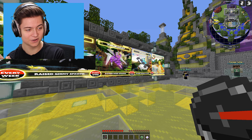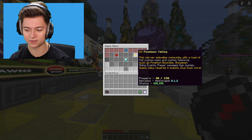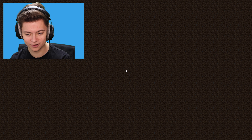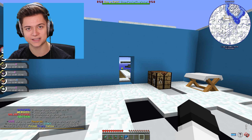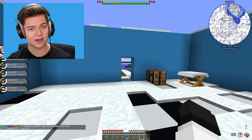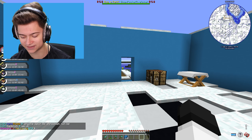Without further ado, let's drop right into it. We just need to press the compass and go on Pixelmon Yellow. In today's episode, I did say we were going to do a fight with my boy Frybride, but I ended up missing that recording because I had to get my wisdom teeth out IRL. We're going to do a collab with them hopefully for next episode.